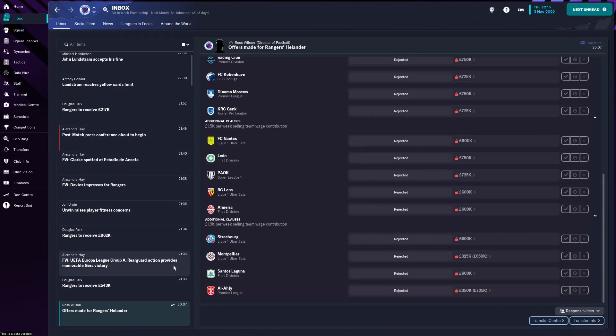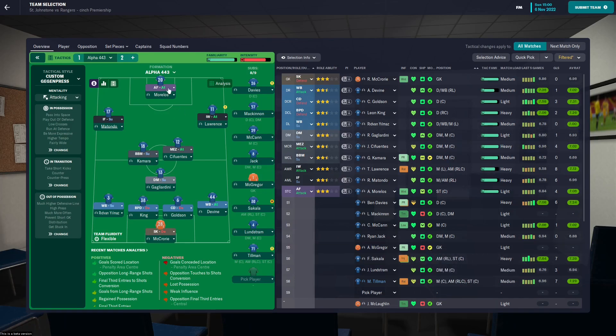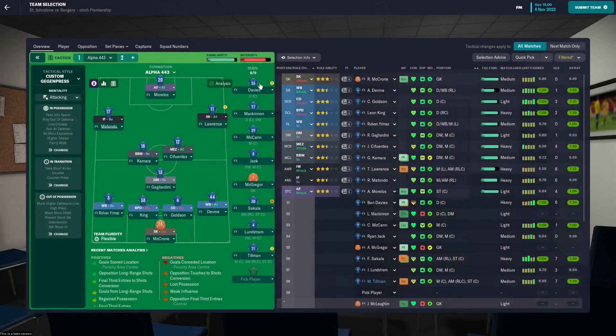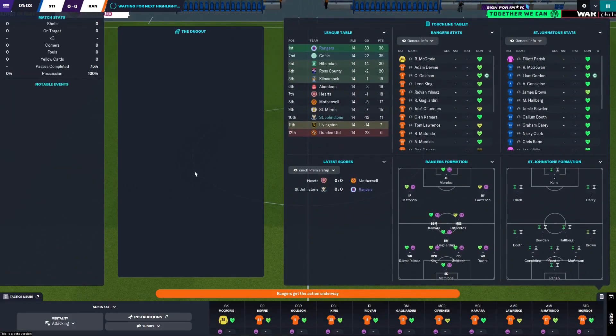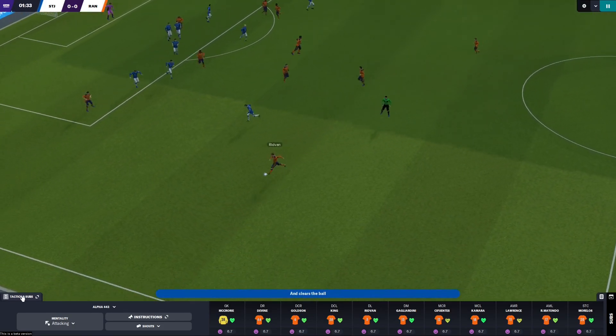We'll jump ahead to the St. Johnstone match now. I'll give Lundstrom a break and bring in Kamara, and I might bring off Lawrence around 60 minutes for Sakala since he's back in full training. I also kind of want a decent performance from one of our strikers because our strikers aren't doing very much. This is the team: McGrory in goals, Divine, Goldson and King, Yilmaz at the back, Gagliardini, Kamara, Jose in midfield, Matondo and Lawrence on the wings, and Morelos up top.